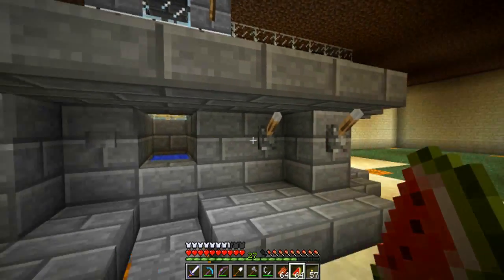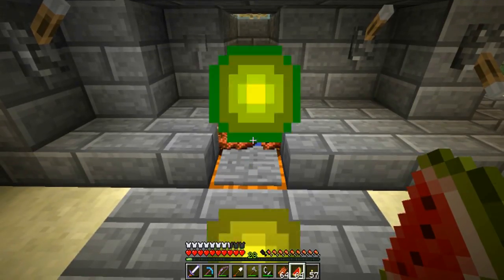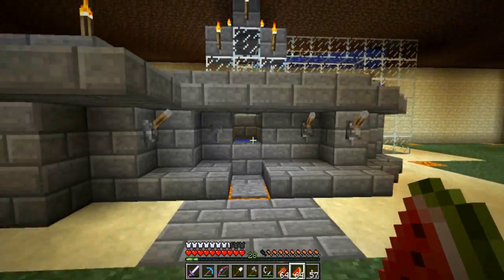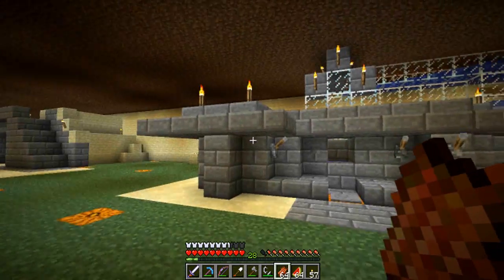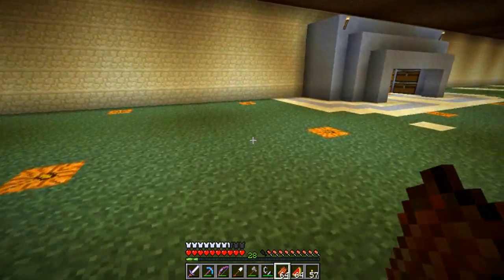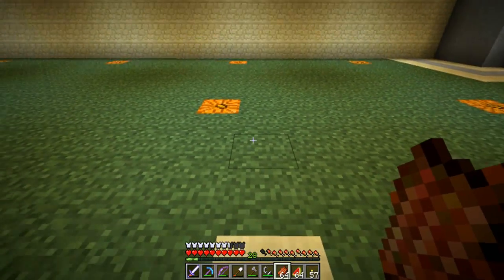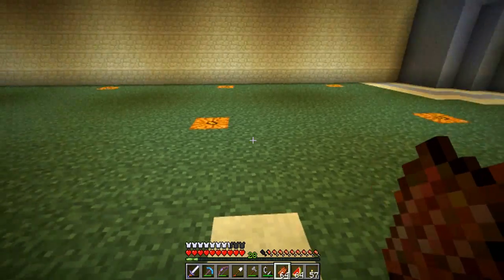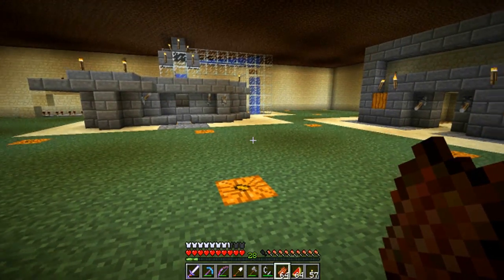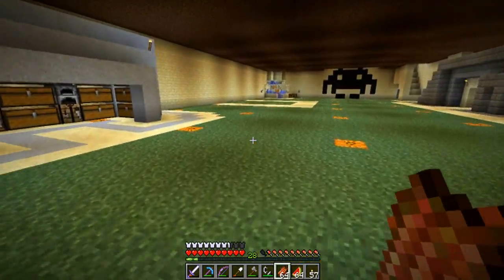I can't remember what these levers did — alright, that shut it off, so no more new ones can come in, and that will let out everything. The nice thing about the zombie XP farms is that even though they don't give you all that much XP, they do give you food that you can eat. Everything looks good there. We could probably play around with the lighting underneath. We have the pistons extending to pumpkins, to jack-o'-lanterns, to turn it on and off.